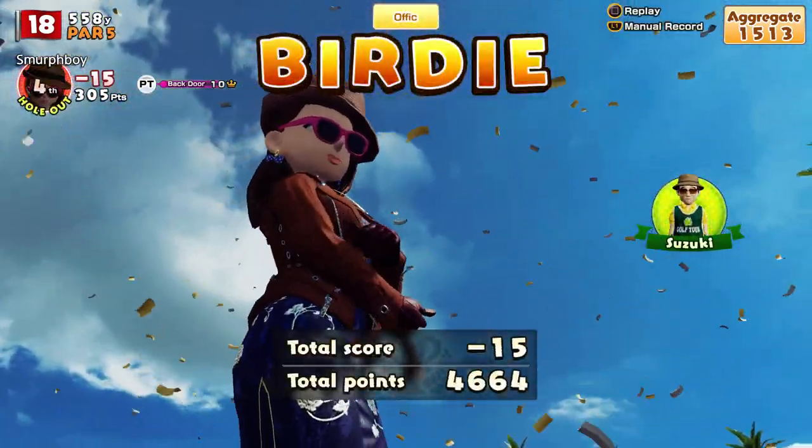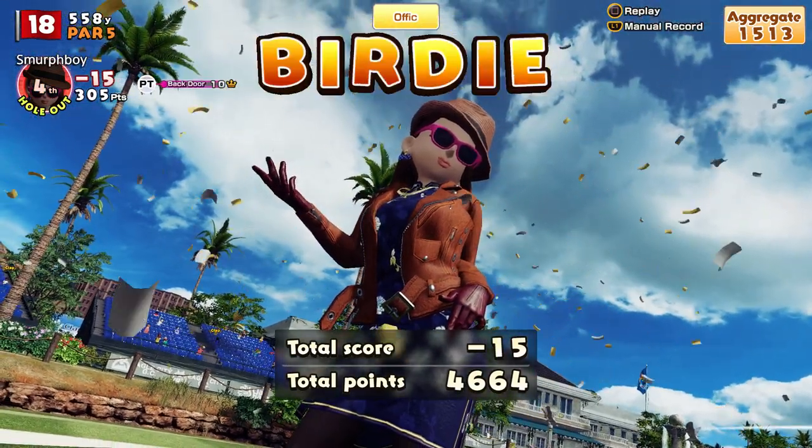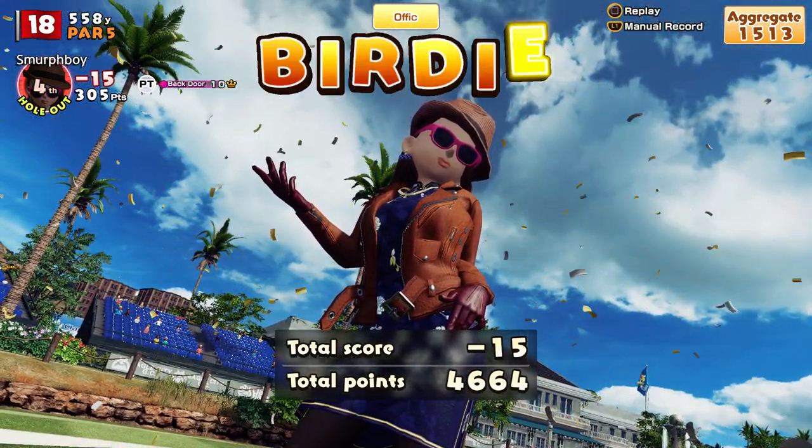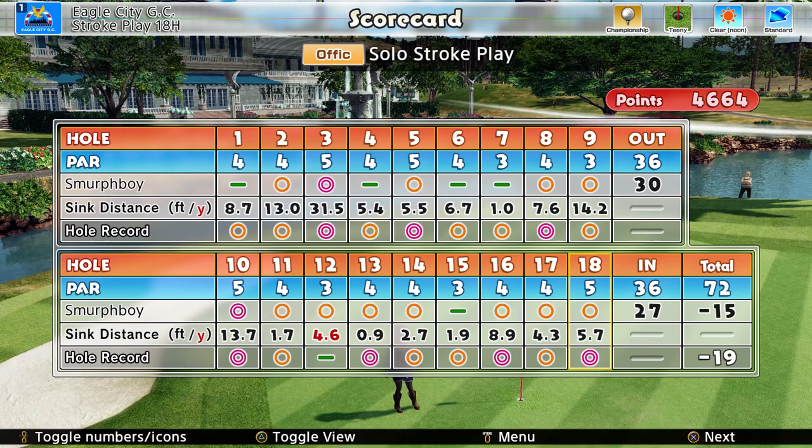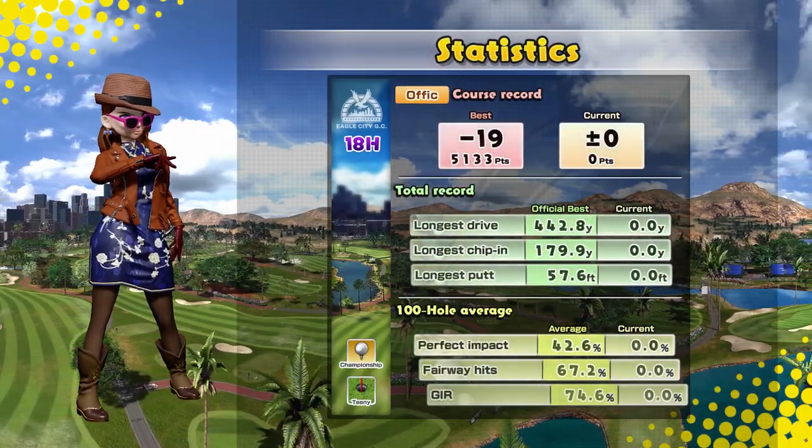We're going to finish 15 under. I mean, there's more there. I'm still worried about the eagle on the first, if I'm honest. The clubs didn't make that much difference, did they? 15 is a good score. 15 is a good score. So let's see how our stats compared — obviously we were much shorter. Our longest drive wasn't as good. We didn't really need the chip-ins. We hit a decent putt though.